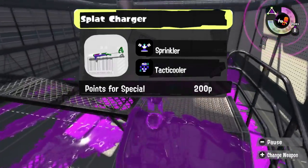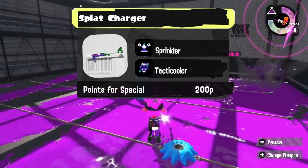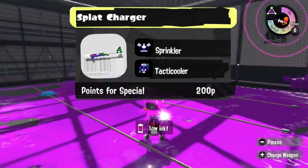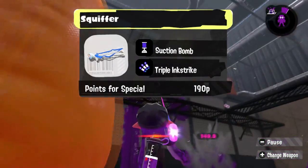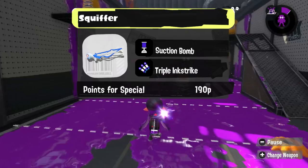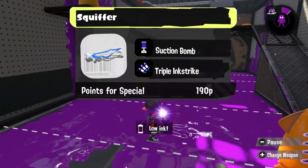I really wanted to make a more defensive Splat Charger kit, so we have Sprinkler to make sure we keep some paint on the ground, and Tacticooler to help you and your teammates move around as needed. On the other hand, our Squiffer is going full aggro — we get the Suction Bomb for some big damage, and Triple Ink Strike just to get people away from wherever they are.